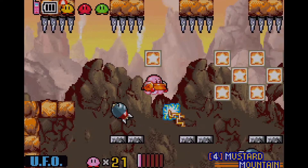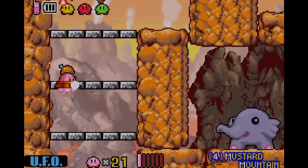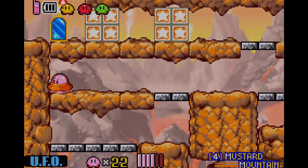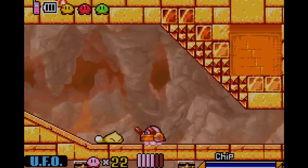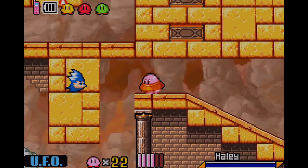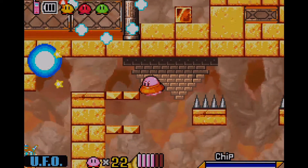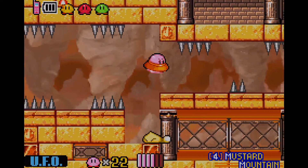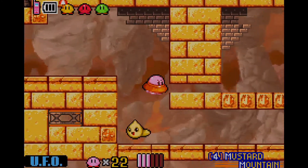We haven't completely finished with this world just yet — there's still a lot more to come. Much like in any other worlds in this game, most notably World 2 Moonlight Mansion and Cabbage Cavern, it's not that long of a world — it's just that you need to go through these separate pathways. Once you get the map, you can find yourself in one of those separate pathways, and it actually takes you to different portions of Mustard Mountain.